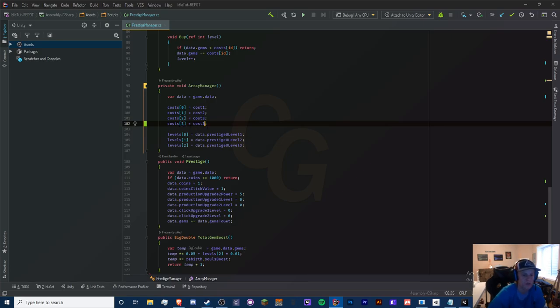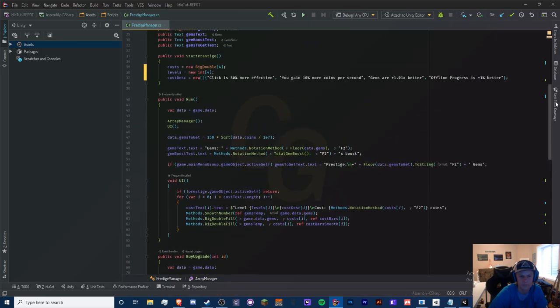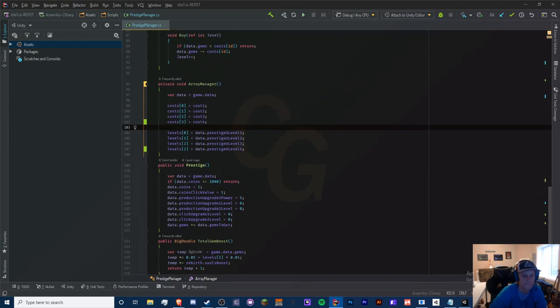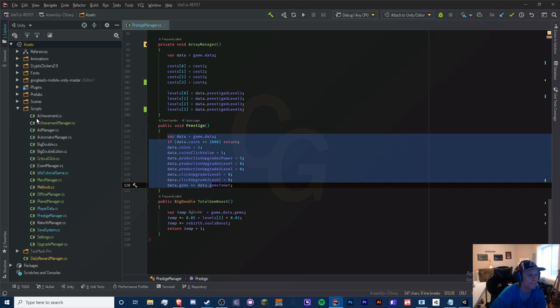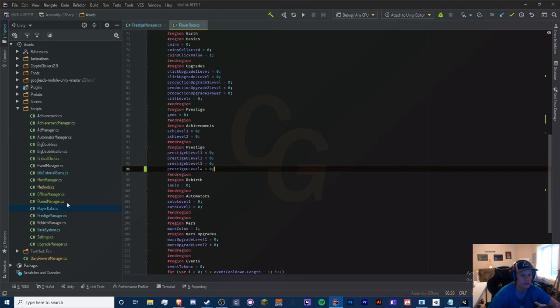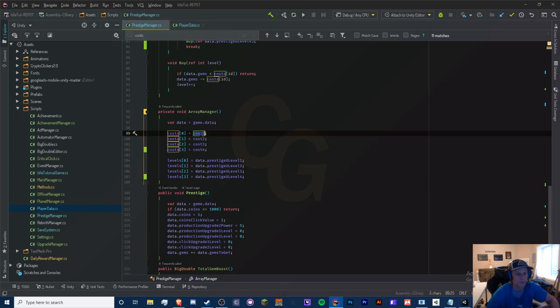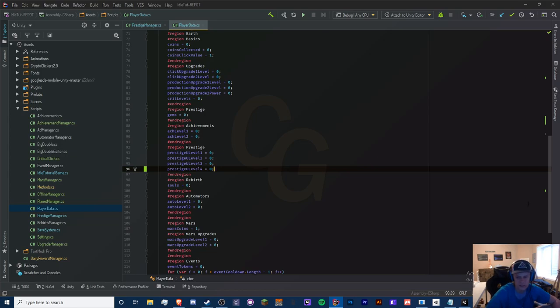I just realized that we changed our save system so it can handle arrays better, but for the sake of having this already I'm just going to keep adding on — even though I really should use a list. Should we try that? Let's try something new, because if we just keep doing this it's just going to become a mess. Let's load up our player data class and replace this with a list.